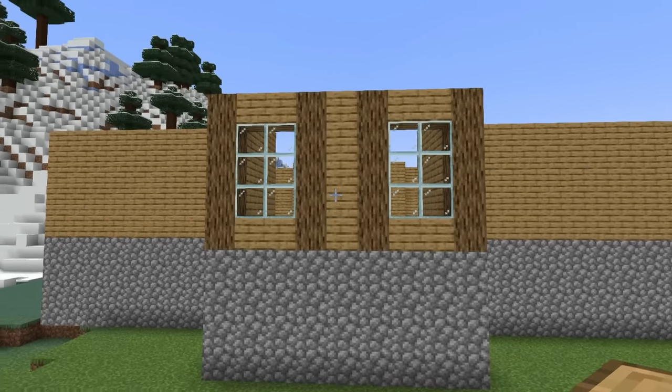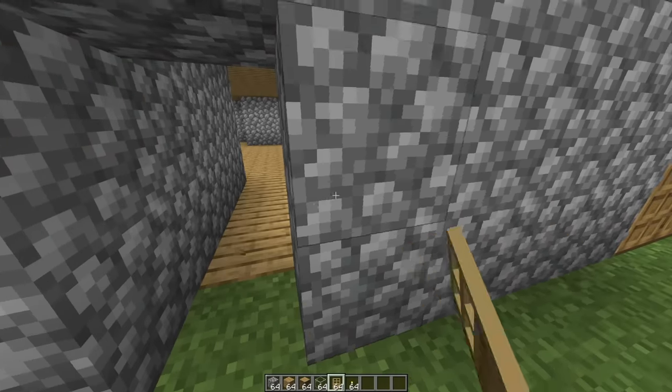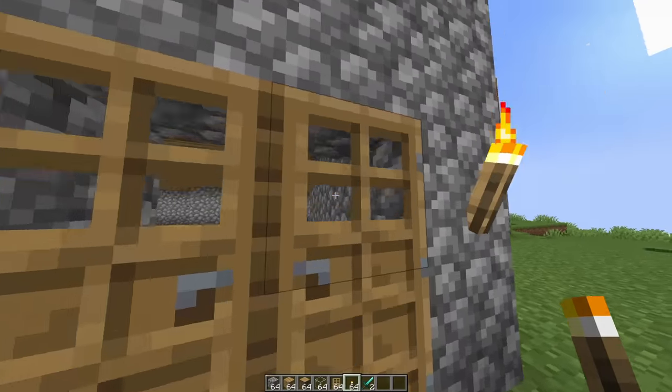It looks like they want us to build our windows like this. There's all the windows completed, now for some doors. Looks like mobs are already spawning in here. The inside and outside are already all lit.